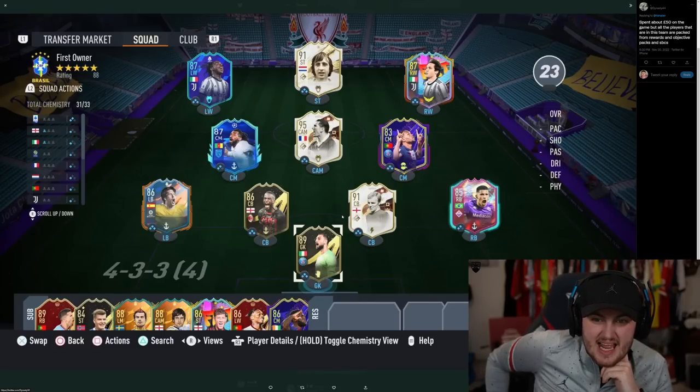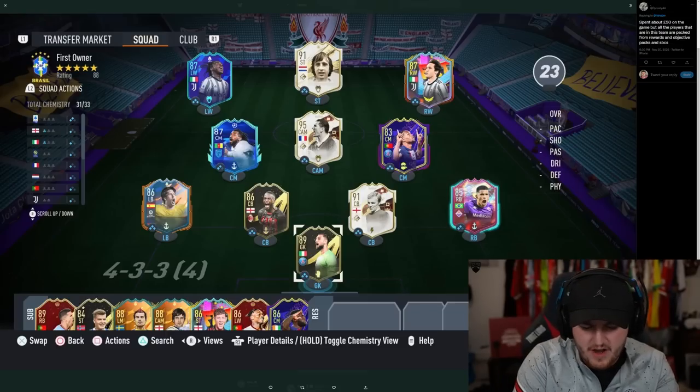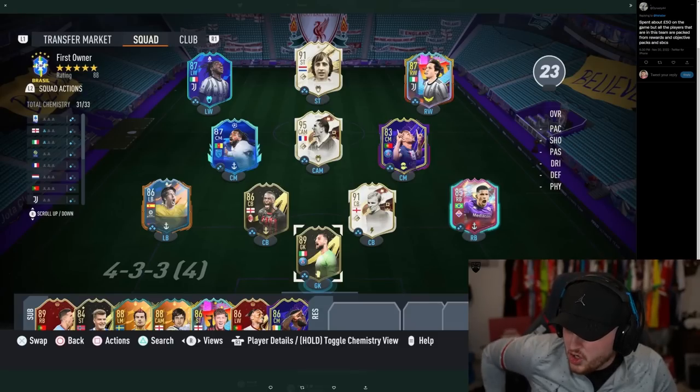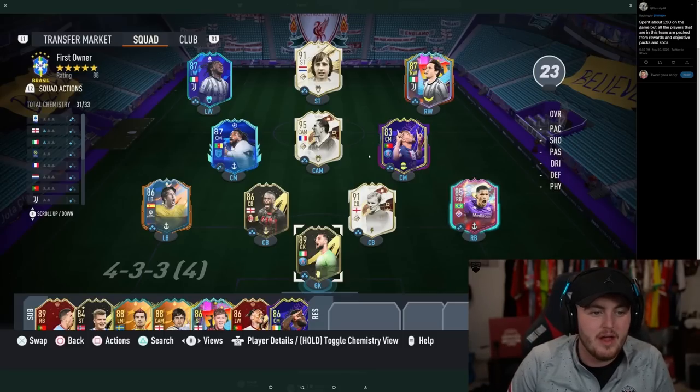Man's got Zinedine Zidane — damn. That Renato Sanchez card is also 85-rated now, right? He is. He's 800k for that card. That's ridiculous — 800k for Renato Sanchez. Kind of nuts. The card looks great to be fair, but kind of nuts. I bet you he's insane in game though. That team's really cool. I like Captivere a lot.